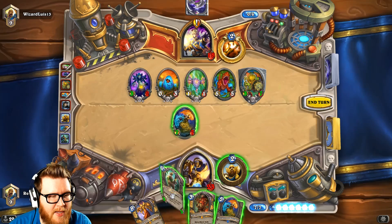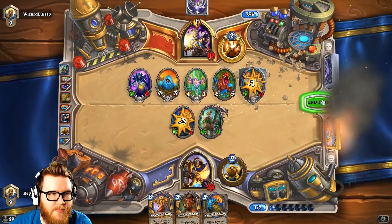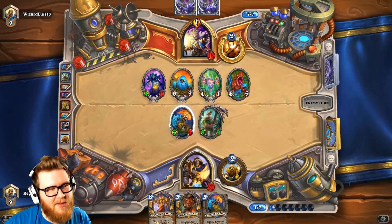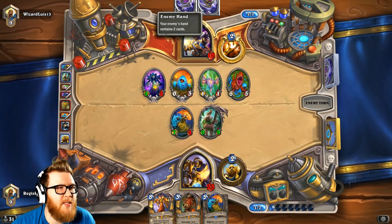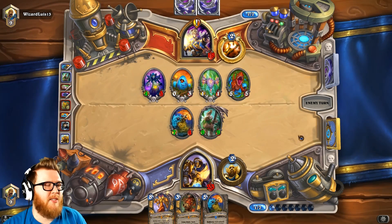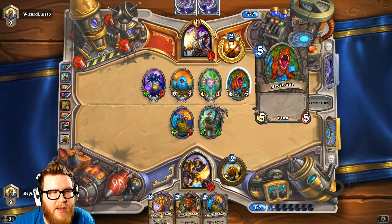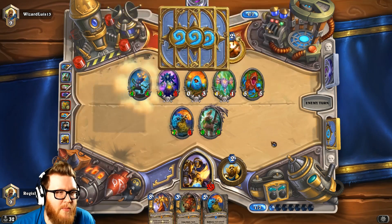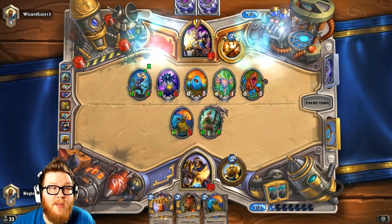We can't activate that next turn. I think we'll just Hemet here. He's going to trade back, but we still have a pretty solid board — a 9-9 and a 7-4. I don't think he has enough to kill both. He might have trouble predicting our deck, but he nailed it twice.